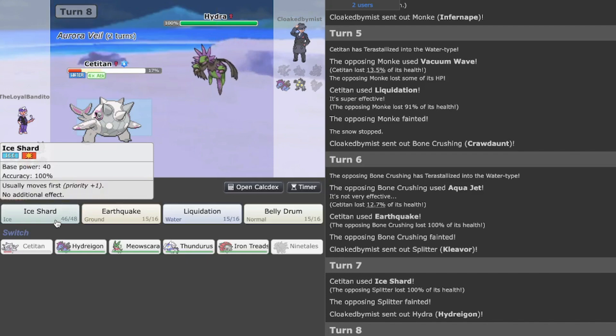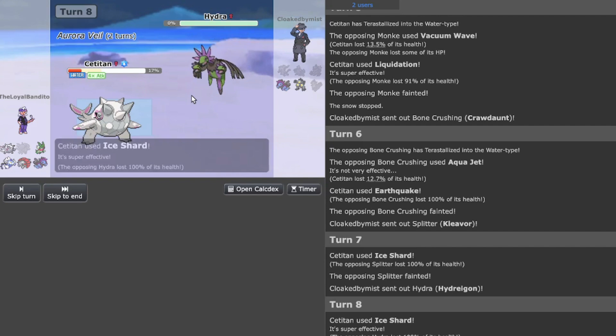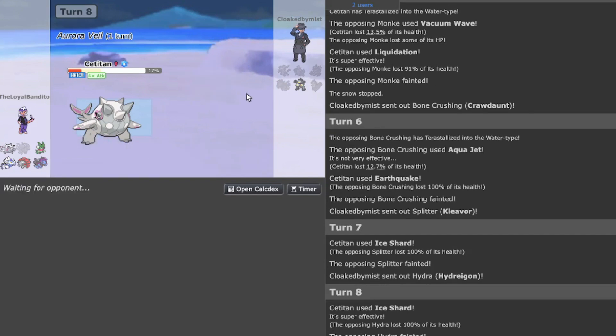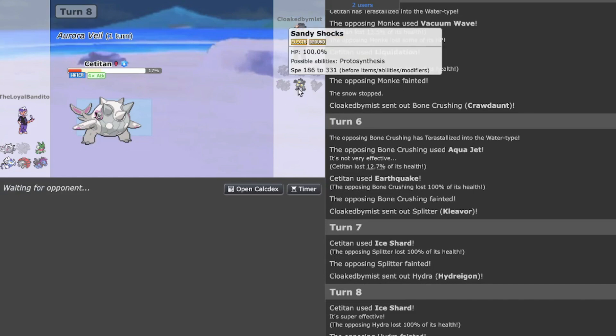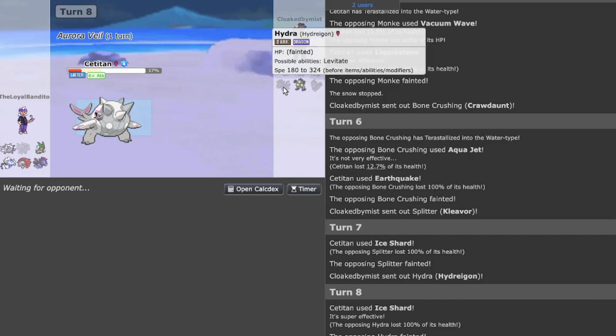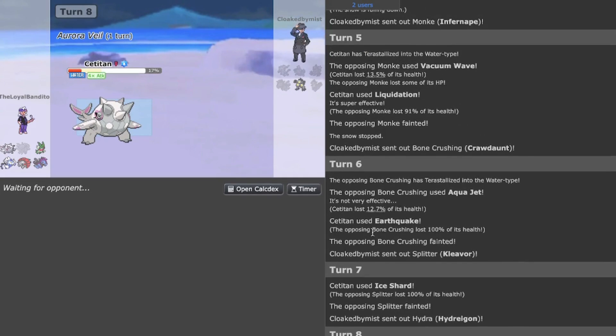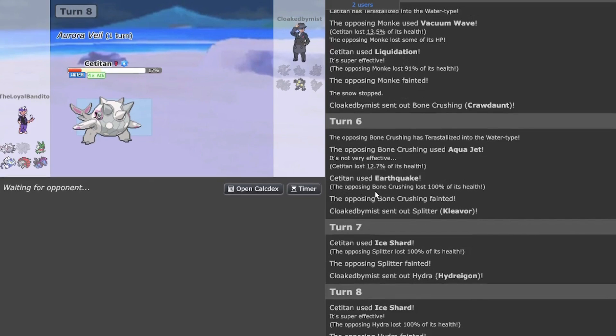I'm struggling with it in testing but this is completely funny — I cannot believe I'm cleaving through the entire UU ladder right now. I thought it was going to be simple, easy fun, but they're probably going to forfeit. Or maybe they left or something happened with the internet connection where I'm at right now.